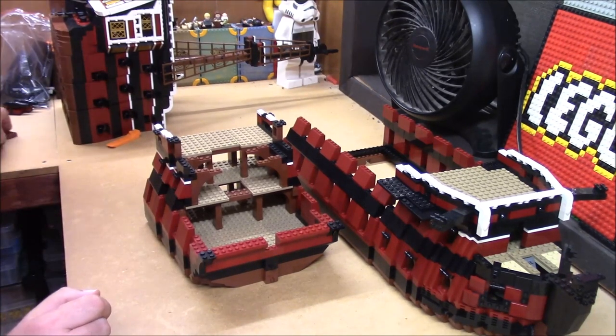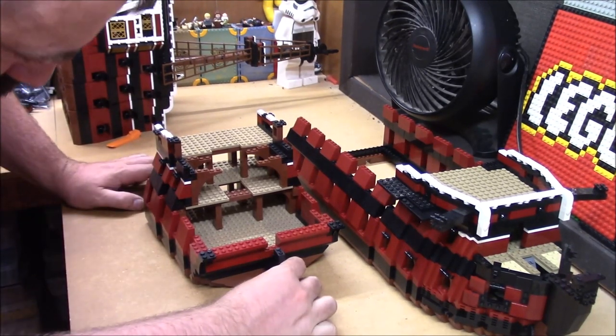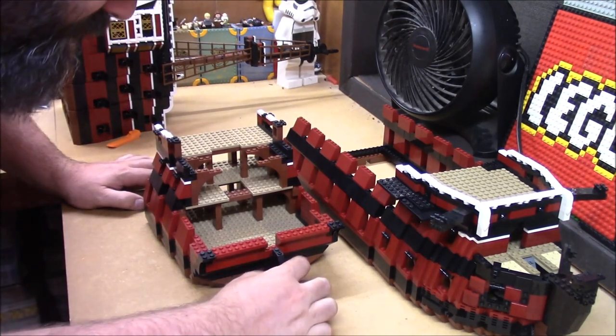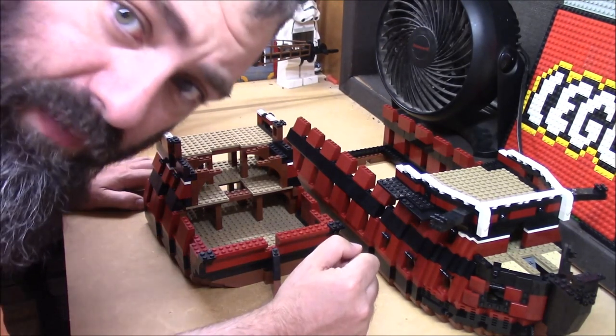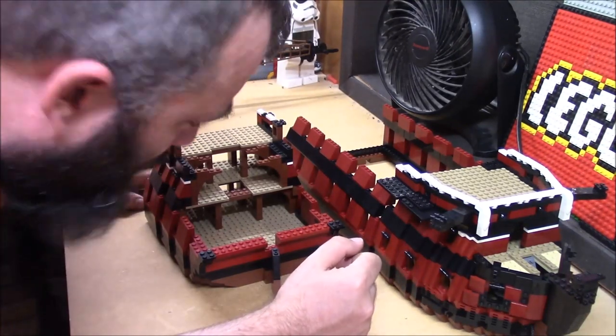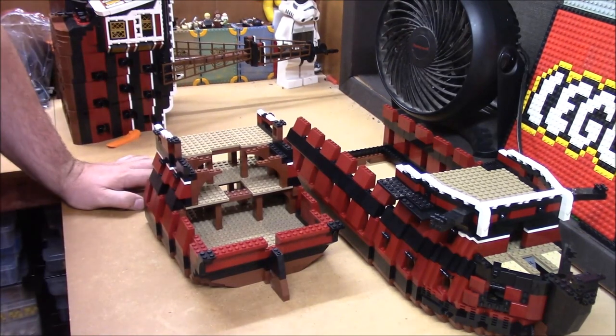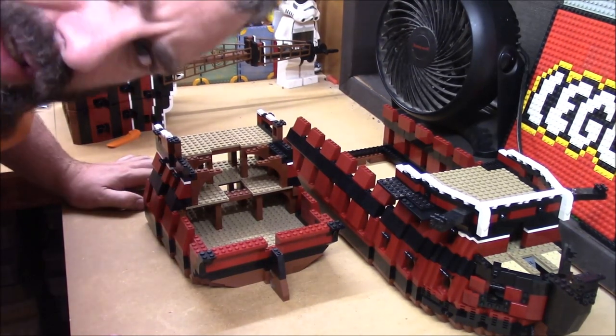There it is — the stern all blocked out. I even have the rudder built. This one will also have a functioning wheel and rudder, just like it already has a functioning capstan, because why not? And that will allow me to really figure out the blocking.